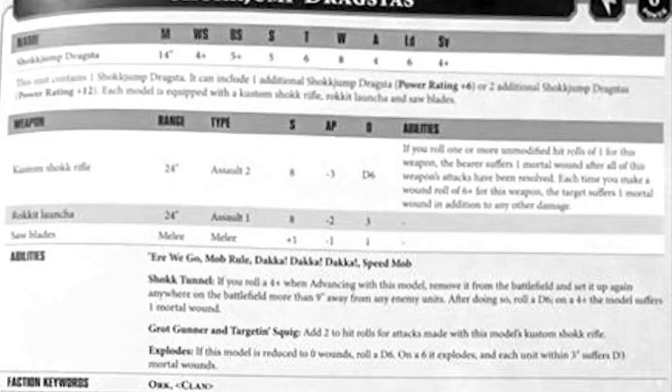A 4+ for a mortal wound on the vehicle is painful, but to be honest, it is jumping about the battlefield like some sort of deranged DeLorean, so I can see that one. Grot Gunner and targeting Squidick add plus 2 to the attack roll for the Shock Rifle, which is pretty significant — that means it can actually hit things, which is impressive for an Ork. A flat plus 2 to the attack roll for the Shock Rifle is not bad at all; that's actually really quite good.